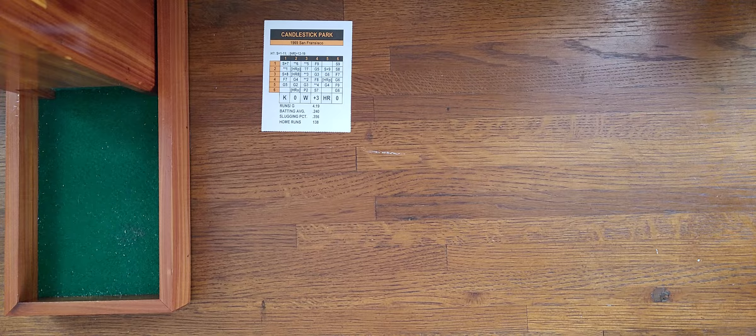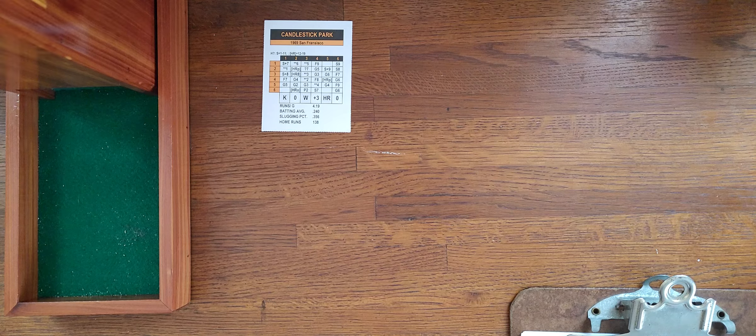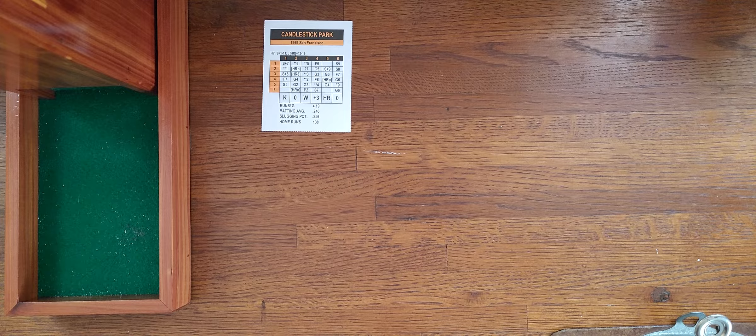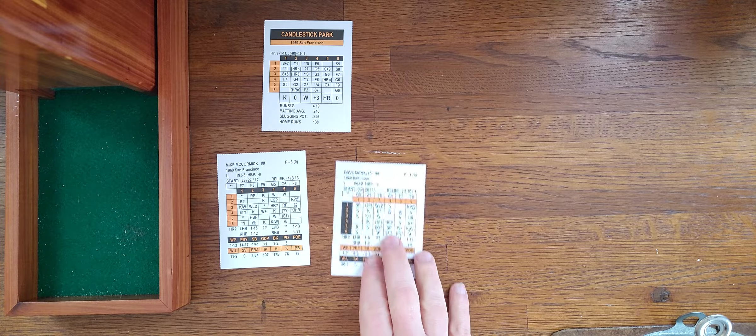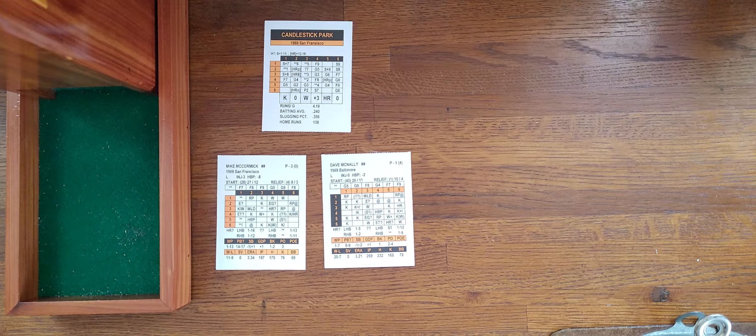Hello everybody, welcome to Game 5 of the 1969 Inside Pitch Fall Classic Replay. Baltimore Orioles versus San Francisco Giants. We are at Game 5 where San Francisco leads three games to one, so the Orioles must win or the series is over. If they do win, Game 6 will be back in Baltimore with Jim Palmer against Gaylord Perry. But here in Game 5, it's a battle of left-handers: Mike McCormick for the Giants and Dave McNally for the Orioles.